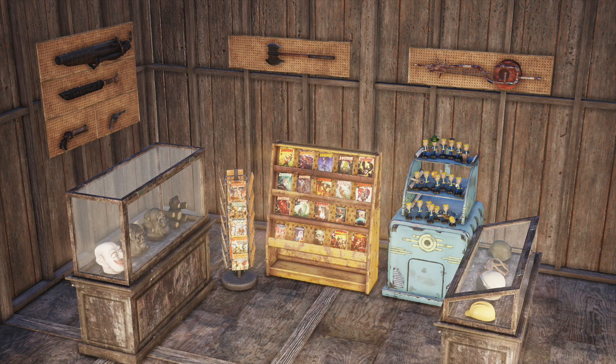Put your gear on display. Add even more personal touches to your camp and flaunt the gear you've collected during your travels in the wasteland with display cases. In Patch 12, we're adding a number of different cases, stands, and racks that you can use to exhibit your items like your favorite guns, melee weapons, magazines, bobbleheads, junk, and more.